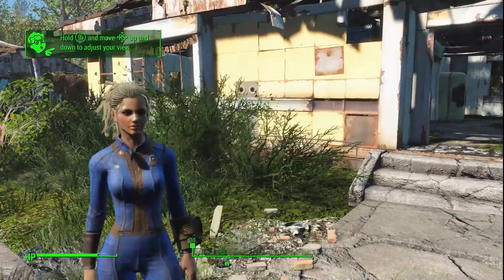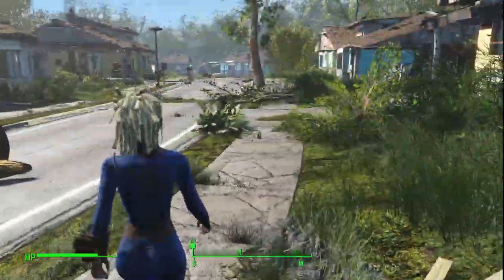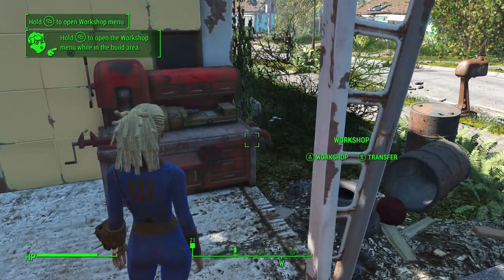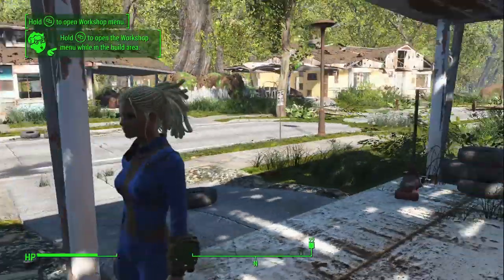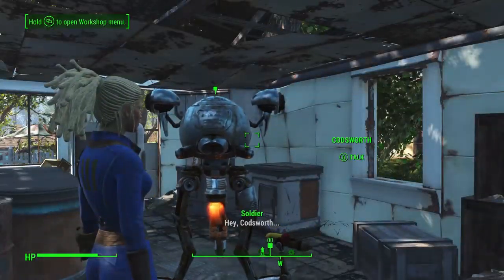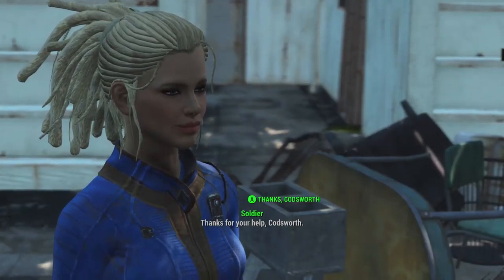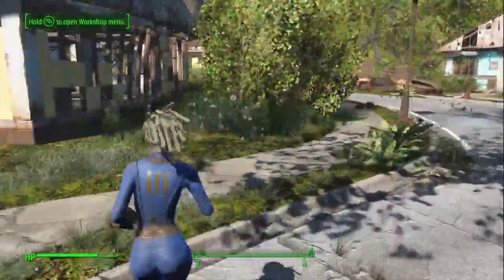Let's take a look at our character — she's got some blonde dreads going on. She is our soldier, came back from the military, and you can tell she's pretty tough. We can now use the workshop to build up Sanctuary and then go back to it, hit Transfer, and hit Y to store all our junk. We'll do that anytime we come back here. Let's go talk to Codsworth — he tells us about Concord, so we say thank you and we're out of here, heading to Concord.